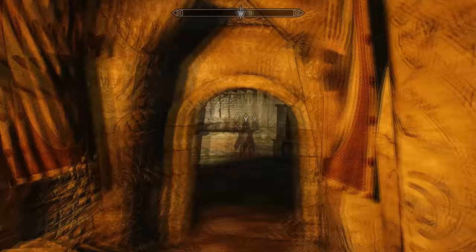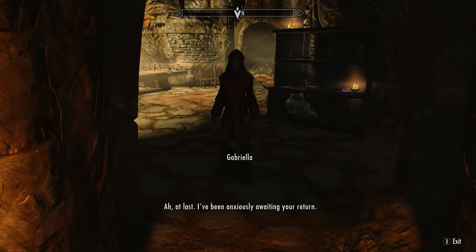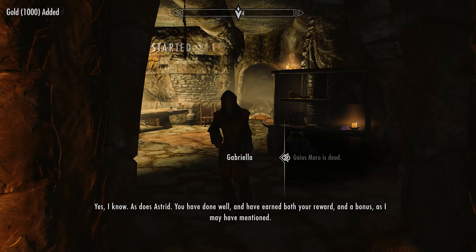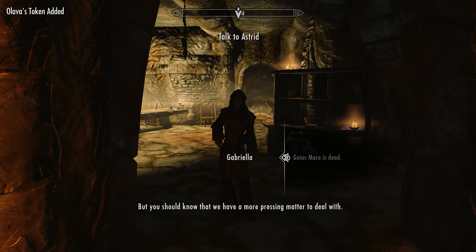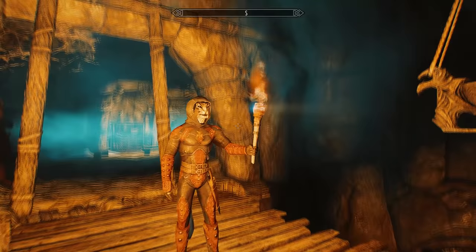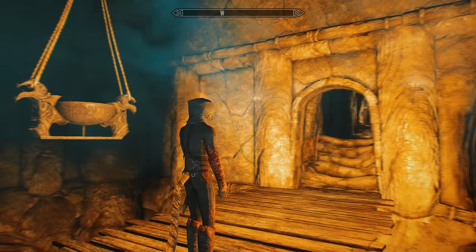Either way, once you've killed him within a major city, head back to the Dark Brotherhood Sanctuary to turn in the quest to Gabriella. She'll say you've done well and have earned both your reward and a bonus, though there is a more pressing matter to deal with. She'll give you a large sum of gold and also the unique Oleva's Token. This allows you to start the next miscellaneous quest in order to get the Ancient Shrouded Armor — check out the guide in the description for a full walkthrough on how to get that armor.